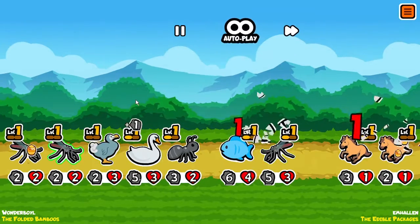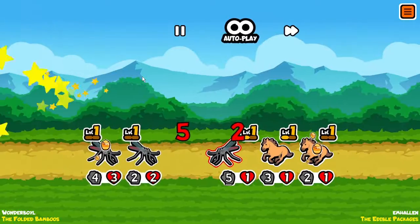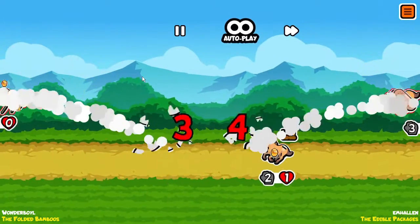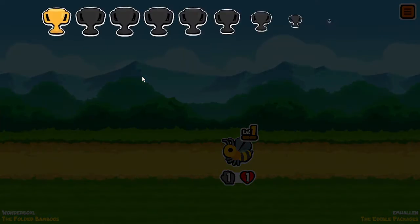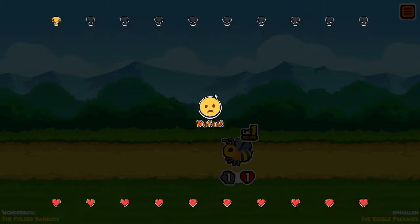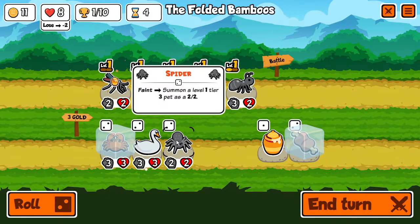That's a pretty strong fish. The mosquitoes are already starting to fall off, so maybe next round we should combine them. I'm going to lose this one 100%... Oh, it was a draw. He had honey. We lost by one, so it's not that bad.